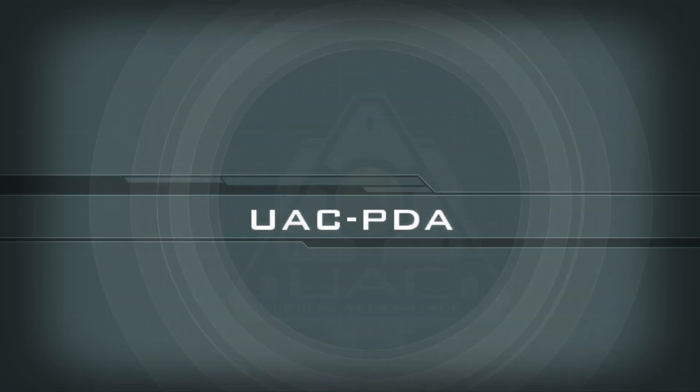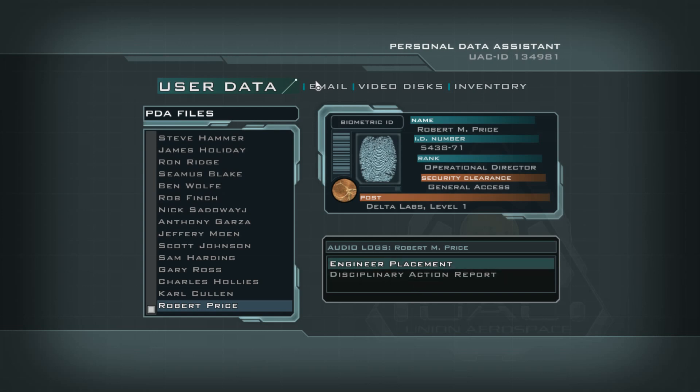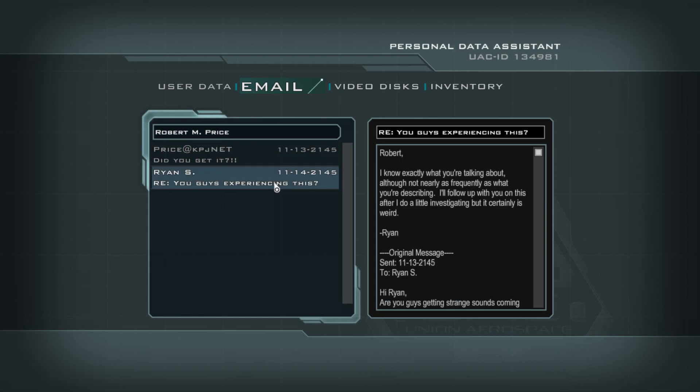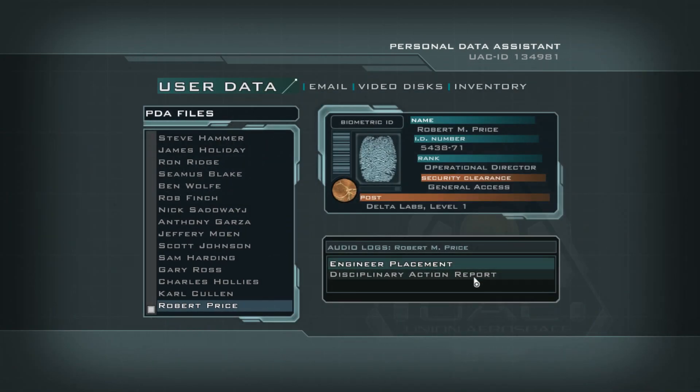I'll read this PDA while you're out there being stupid. Which PDA did I get? Robert Price. I sent all your old books and shit to you via the UAC — did you get them? Sure is nice to get all that crap out of the living area. Okay that's nice. It looks like more story mumbo-jumbo.